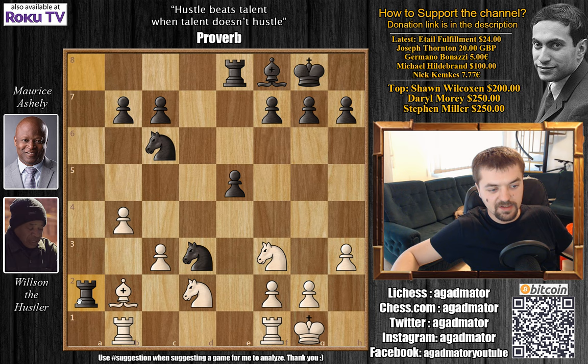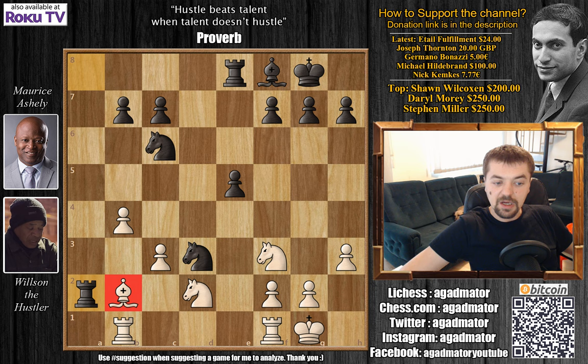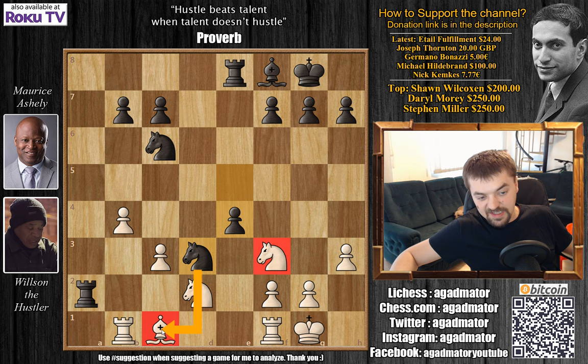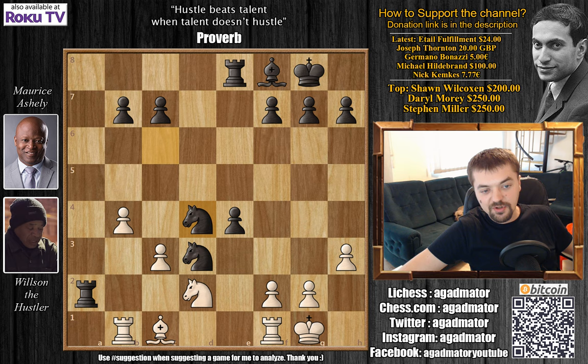Queen captures on d3, knight captures on d3, knight to f3 retreating. Maurice immediately activates the rook on the second rank — now there's a double attack on the b2 bishop. Bishop to c1, and here comes e4. When Wilson saw this e4 move he knew he was definitely going to lose — the knight on d2 is protected by the bishop on c1 and the knight on f3, and by playing e4 Maurice gets rid of one defender. Wilson played knight d4, Maurice captured.